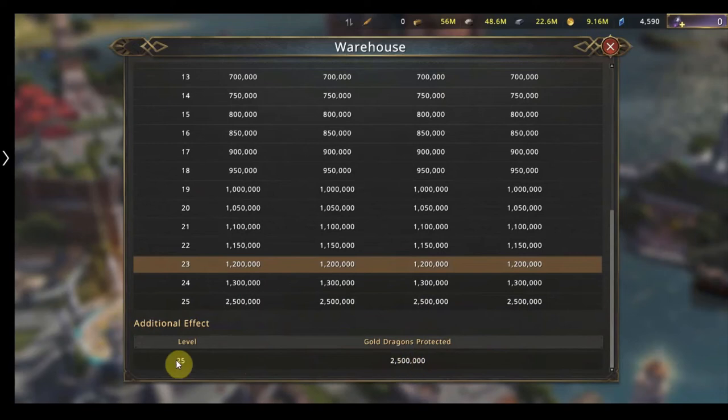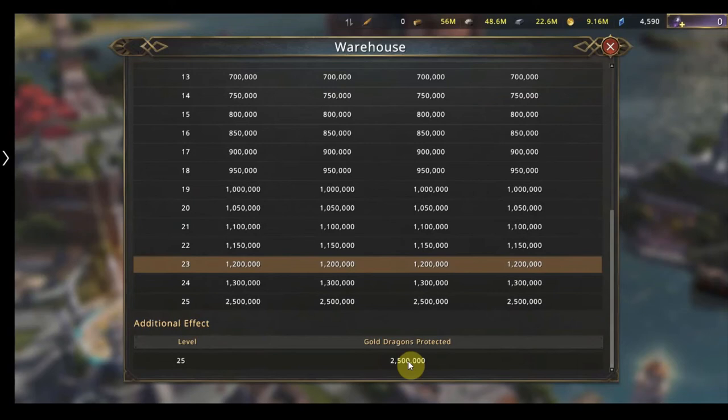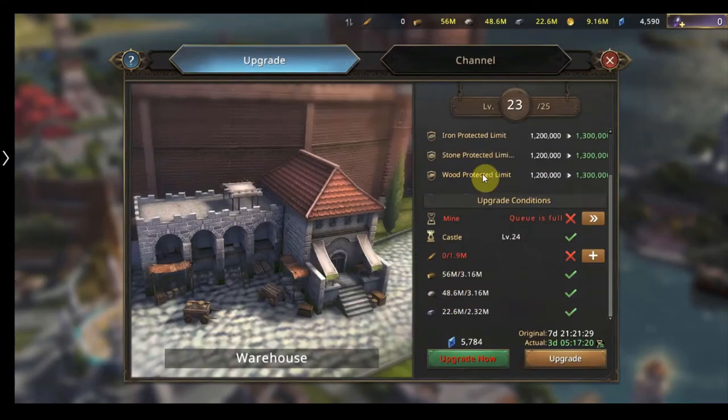A normal warehouse does not protect gold — you can see the exact amount that is unprotected because I haven't got level 25 yet. But once I get it to level 25, my gold is also protected up to 2.5 million gold. Get that upgraded as quickly as possible so you can be attacked without worrying about losing resources and gold dragons.